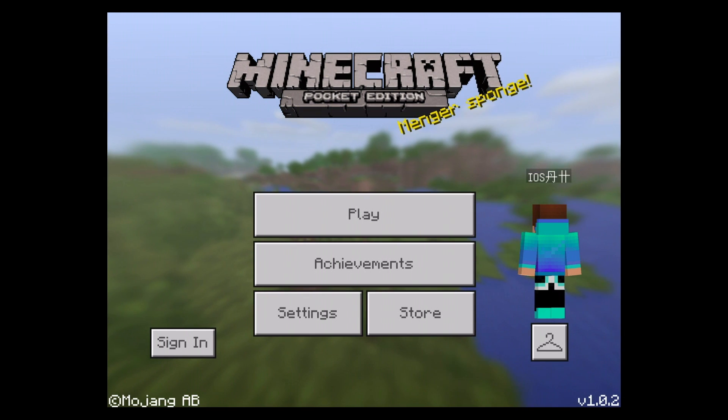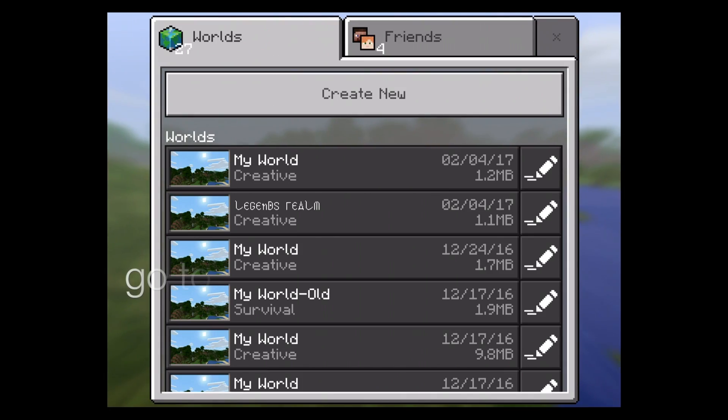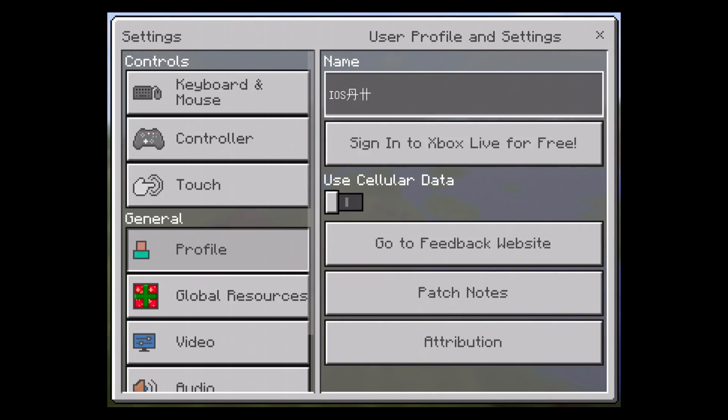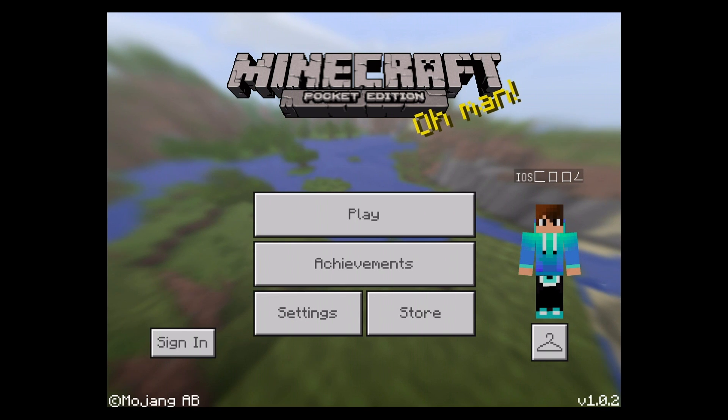Go back to Minecraft Pocket Edition, click Play, click Profile. Put the normal font first — as you can see, I cannot put the different font directly — so put the normal font first, and then put the font that you want.